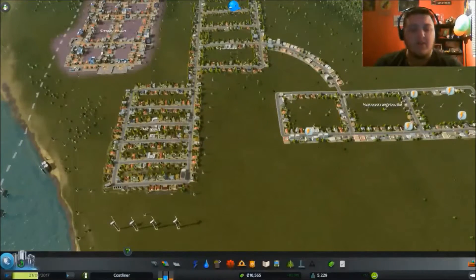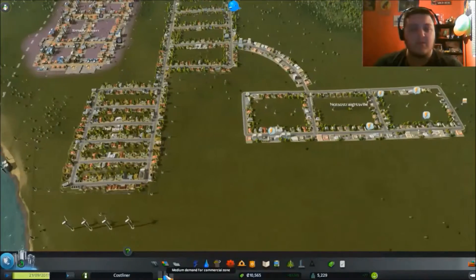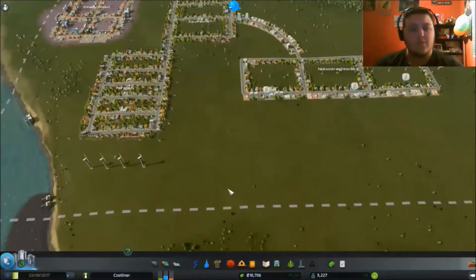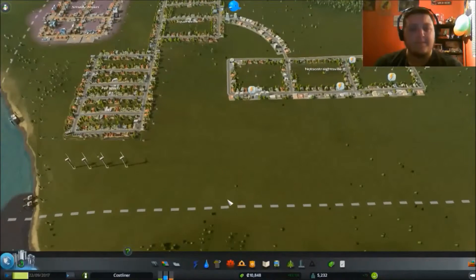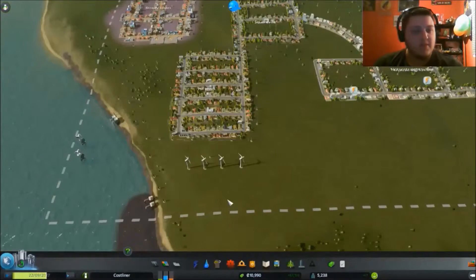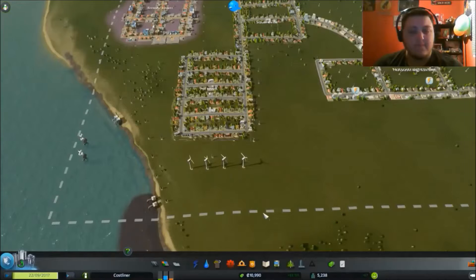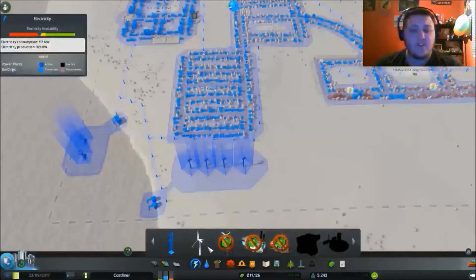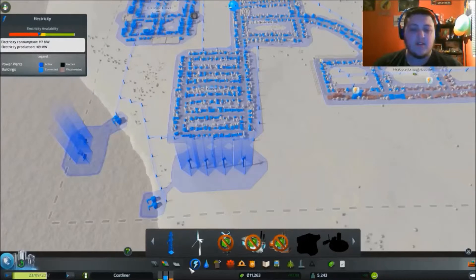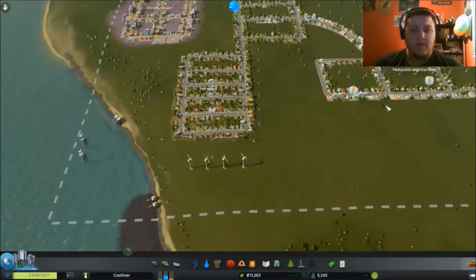Yeah, we have a high demand in this right now. I'm kind of thinking what I want to do, and firstly I would like to build — we're gonna have an oil power plant. Oh wow, I could do that. I don't think I will right now.